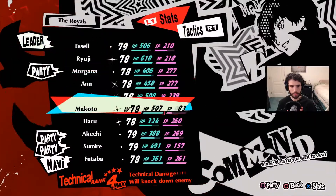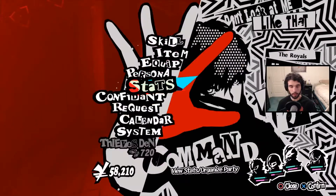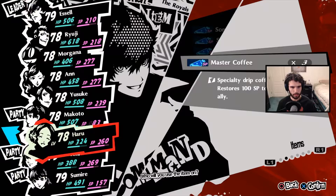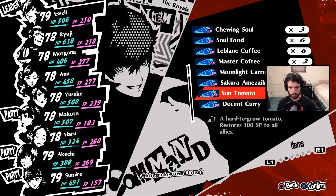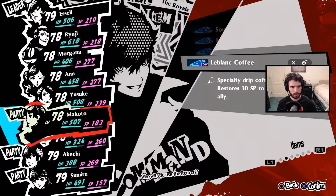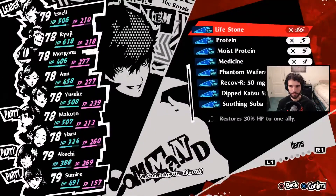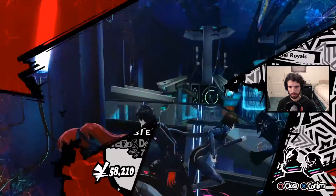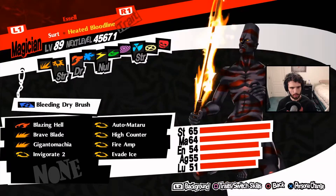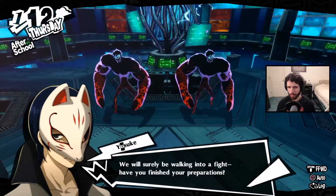Let's check the squad. Makoto is still set on SP. I think we'll switch to Makoto and give her some Hard Fighter Gun and some SP. We've got plenty of SP restoration. We probably shouldn't go in with less than full health. We do have Automataru on a few units. You will surely walk into a fight — have you finished your preparations? I have. Let's go.